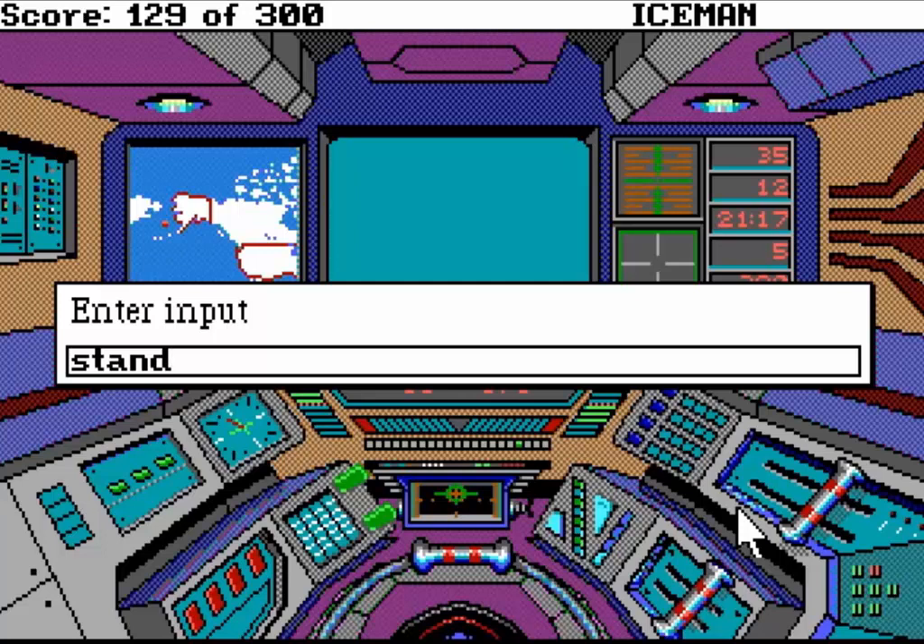Hello everybody and welcome back to Let's Play Codename Iceman. Last time we played some beggar's dice to win some stuff. Luckily it wasn't liar's dice — I would not want to see that guy take his pants off. And now we drove the sub a little bit more, and the captain has asked us to come topside to take a look at something. So let's stand up.